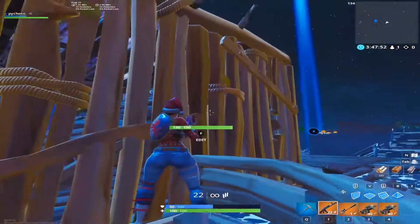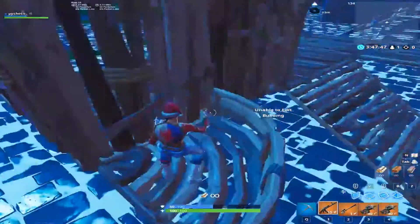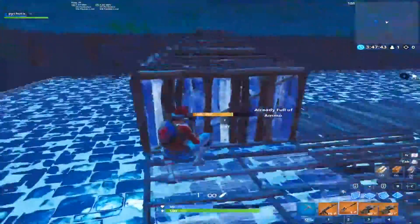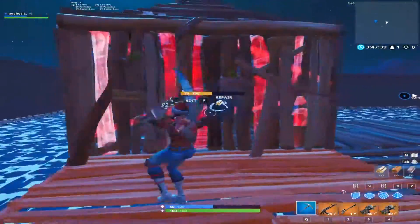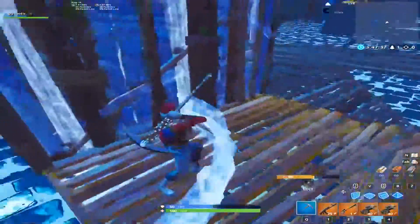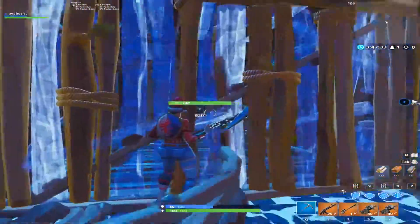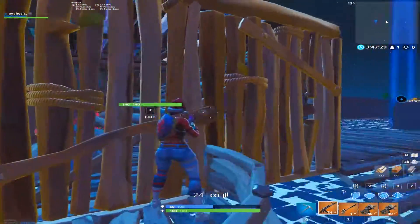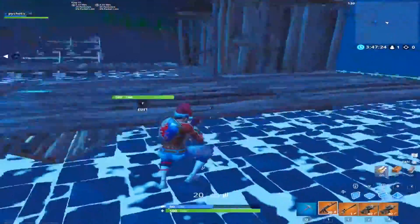So once again, what you want to do is when they're building and spamming, edit your floor like this. As they keep spamming, just go like this, run forward, and you can shoot. That's basically the video — it's a pretty helpful tip for scrims and stuff like that.